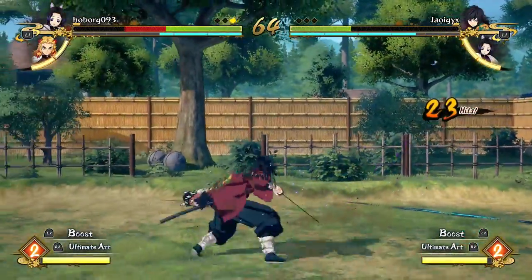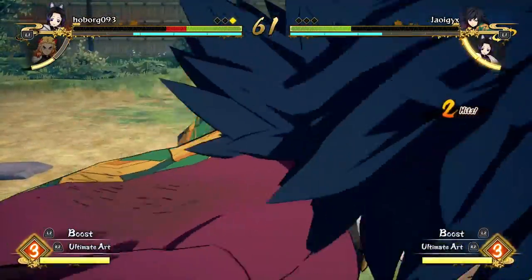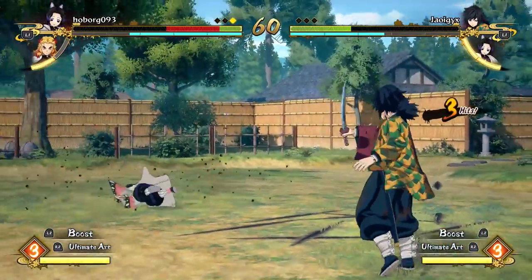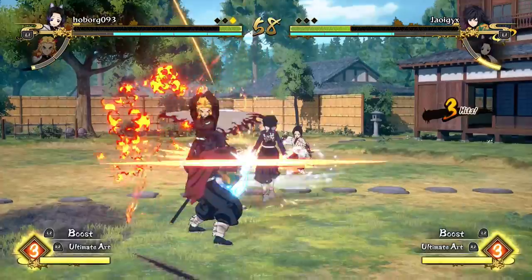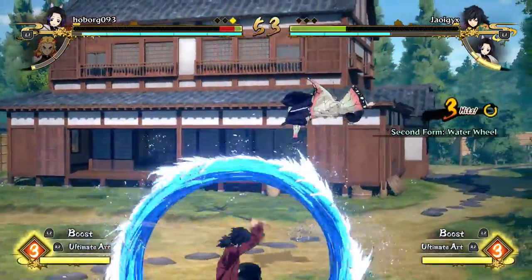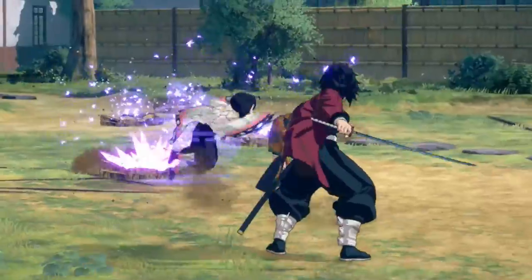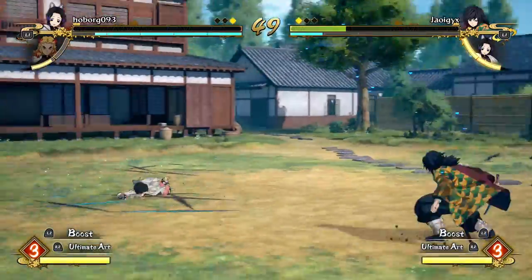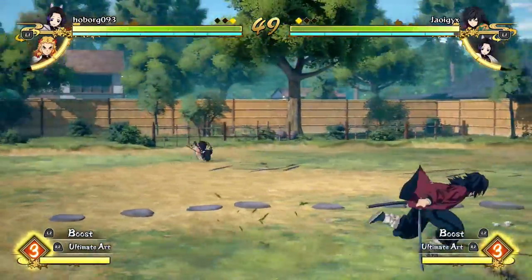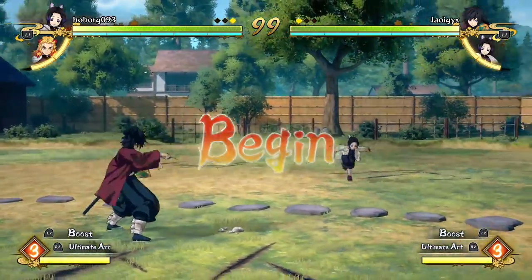Oh, I forgot Giyu has a counter — I should start using that more. Like that. Oh, and I got her with the grab! I wasn't even trying to go for the grab, but that actually worked. Grabs do a lot of damage in this game for like no reason. Oh, get her with the water — oh, I missed. That counter was clean. Dead calm! Let's go Giyu with the dead calm there. I see you, Giyu — that rhymed.